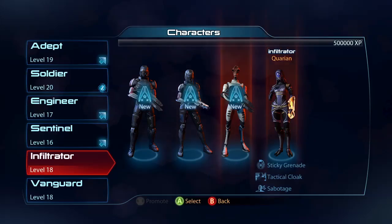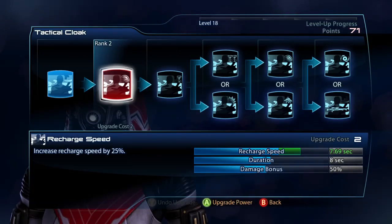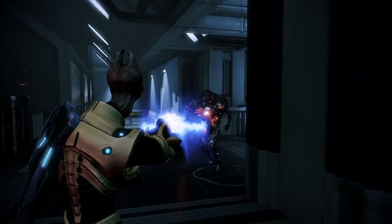There's a little trick with cloak: you get a huge damage bonus to your melee, your guns, and your powers, but when you de-cloak, that bonus sticks around for a couple seconds. So pound into the guy with anything you need.